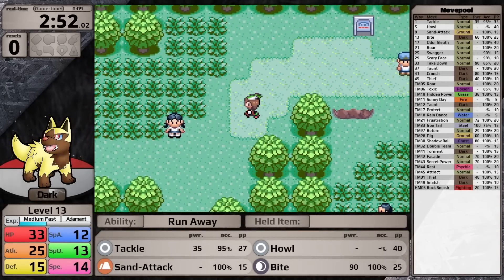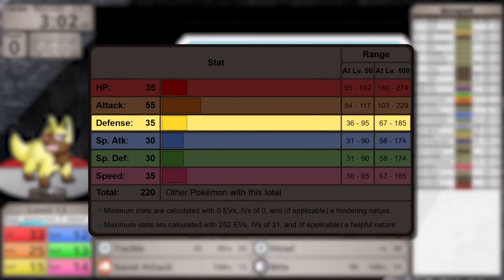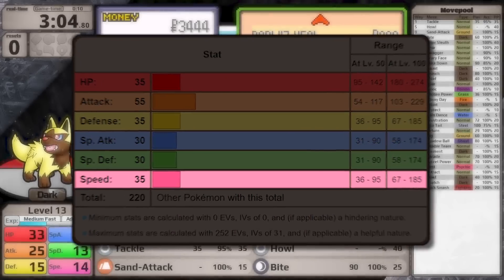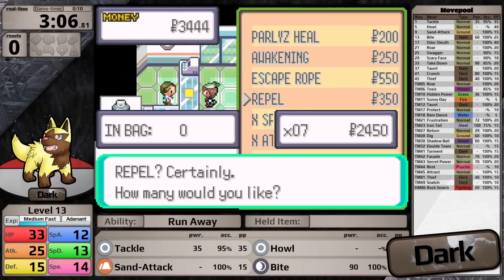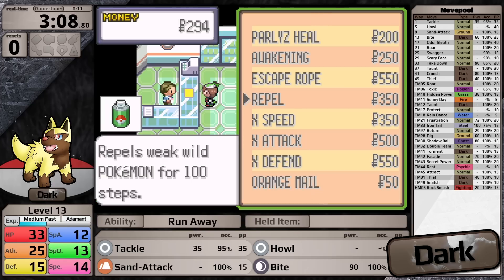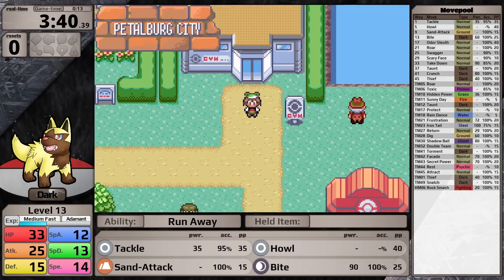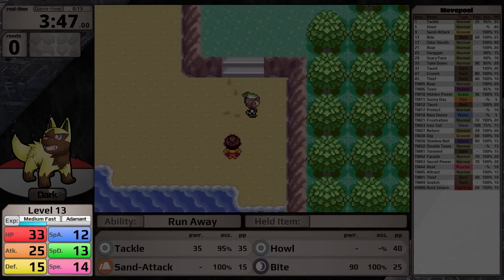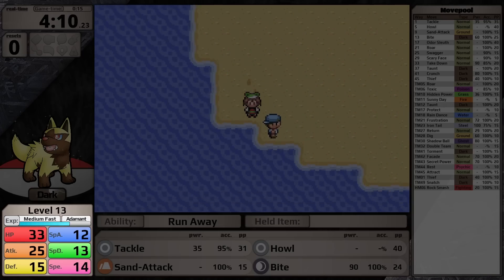Poochyena's base stats are 35 HP, 55 attack, 35 defense, 30 special attack and special defense, and 35 speed. Honestly, not a very good Pokemon. It is a mono dark type, but in Generation 3 all dark type moves deal special damage, which utilizes its worst offensive stat. My Poochyena also has an Adamant nature, boosting attack by 10% and lowering special attack by 10%, making dark moves even worse.